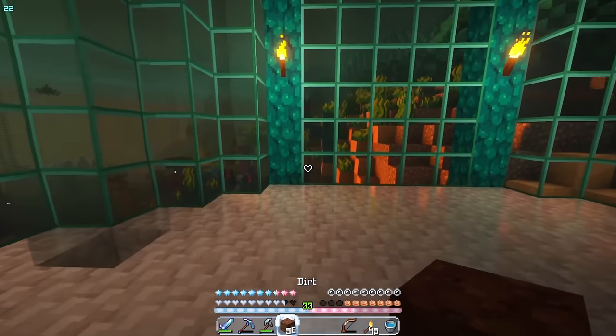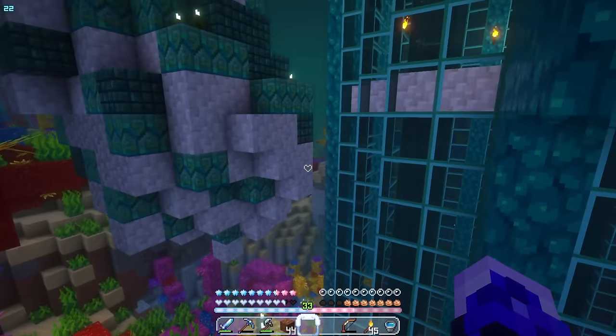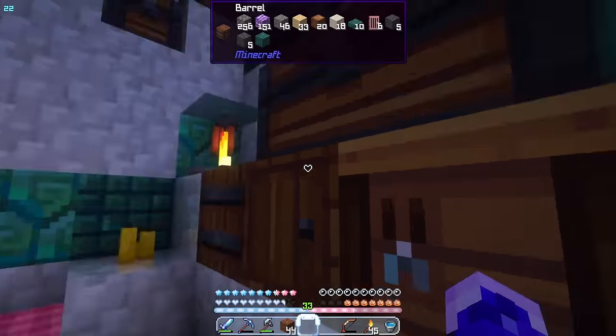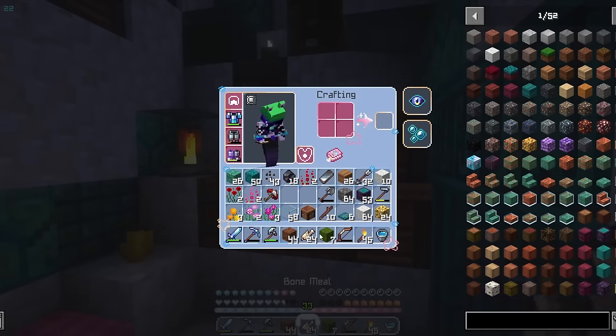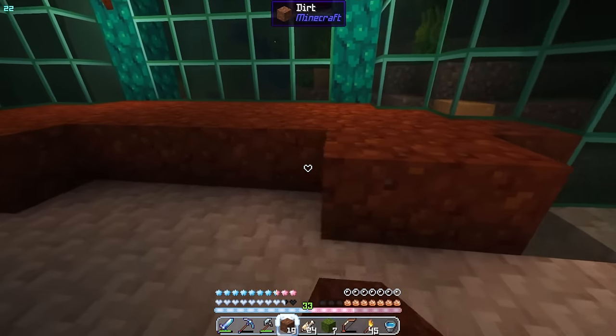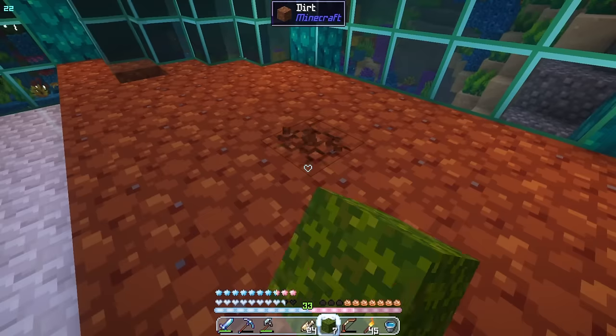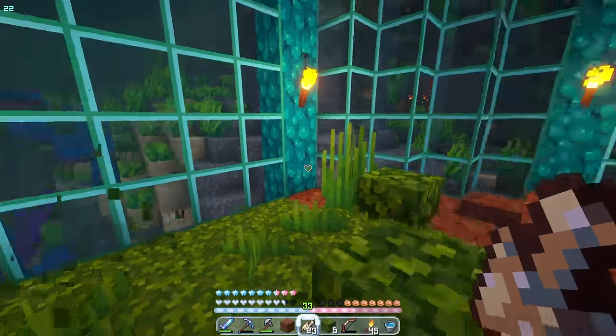Back downstairs. I want to make a mini terrarium inside here with some greenery, but I realize I don't have any grass or silk touch to get said grass. I guess I'll just use moss instead — it'll be a grass substitute until I can get a grass block, maybe from an enderman drop or something. The moss looks really nice, to be honest. I like it a lot.